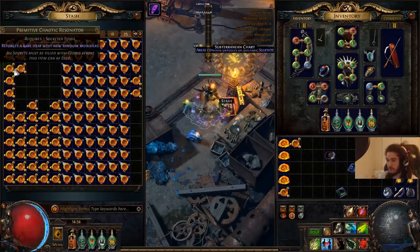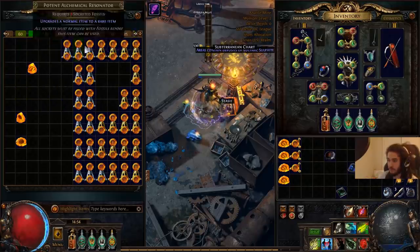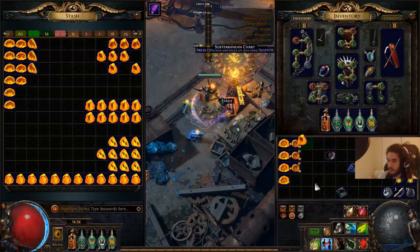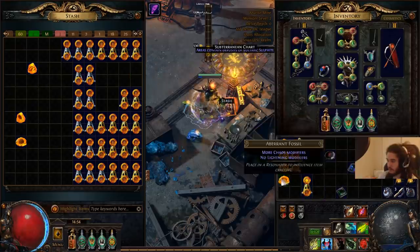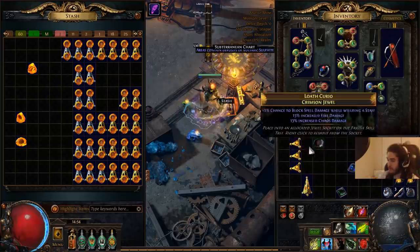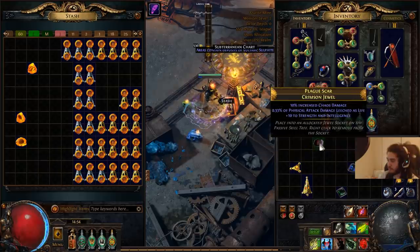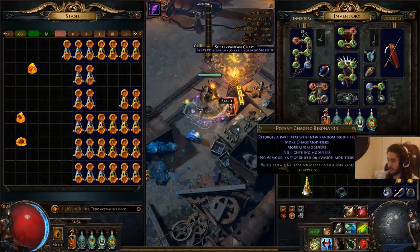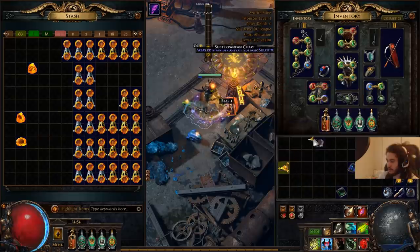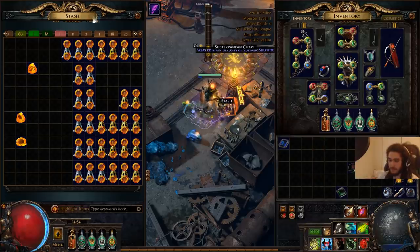Chaos damage intelligence - no, don't want that. Let's try again. Chaos damage, intelligence. Fire damage, chaos damage - that's pretty good. I'm going to try that again since it's really easy for me to get these chaos ones compared to the life ones. Let me do a double - where's pristine? Okay. So - that's poo-poo. That's poo-poo. Not good, unfortunately. Not good. Okay, so forget the crimson. The crimson is trolling me.